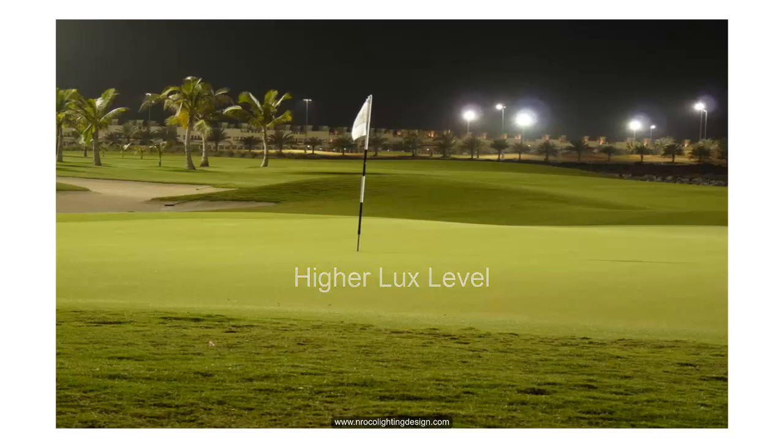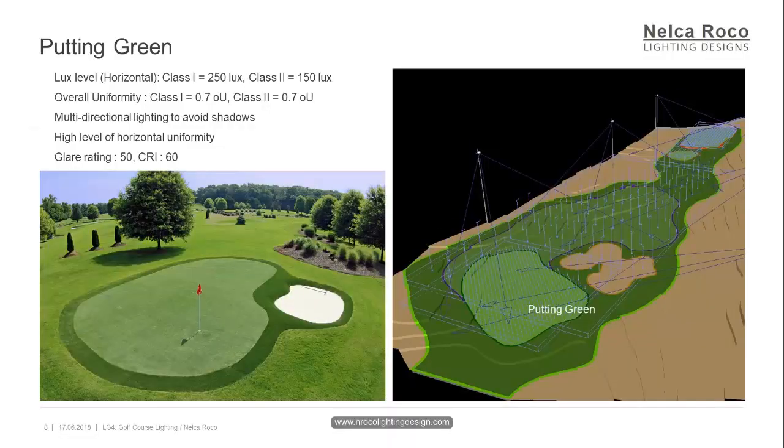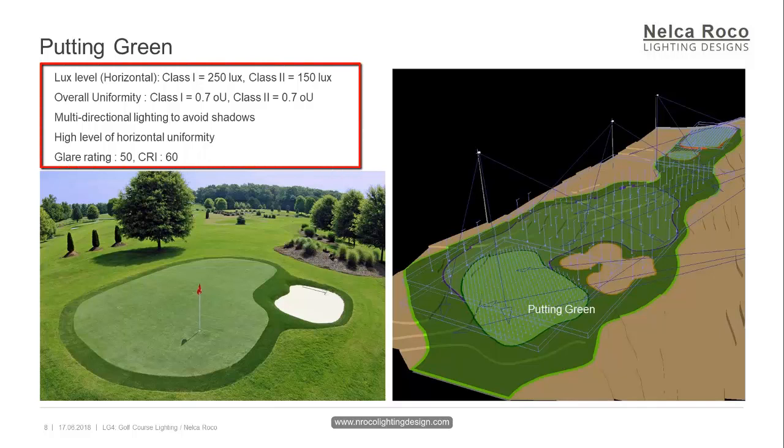The lighting design technique is also bidirectional, similar to the tee ground, to avoid shadowing the ball. The lux level for horizontal illumination for Class 1 is 250 lux and for Class 2 is 150 lux. The overall uniformity for Class 1 and Class 2 is 0.7. Multi-directional lighting to avoid shadows is necessary, and a high level of horizontal uniformity of 0.7 is a must. The glare rating maximum is 50.